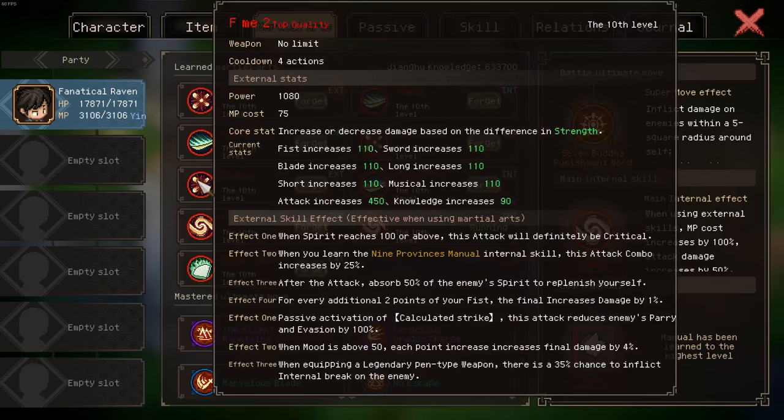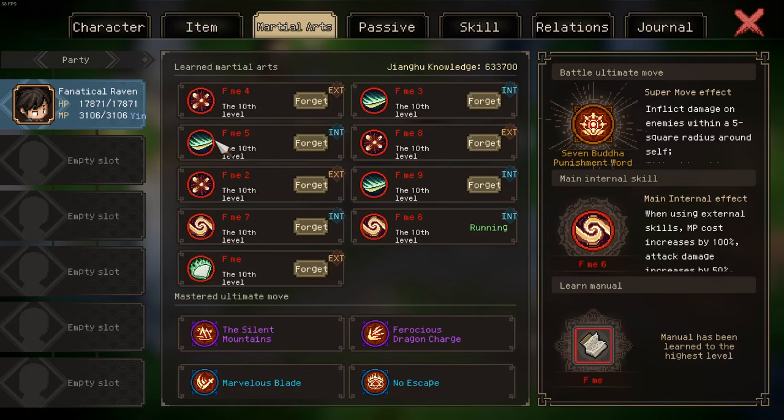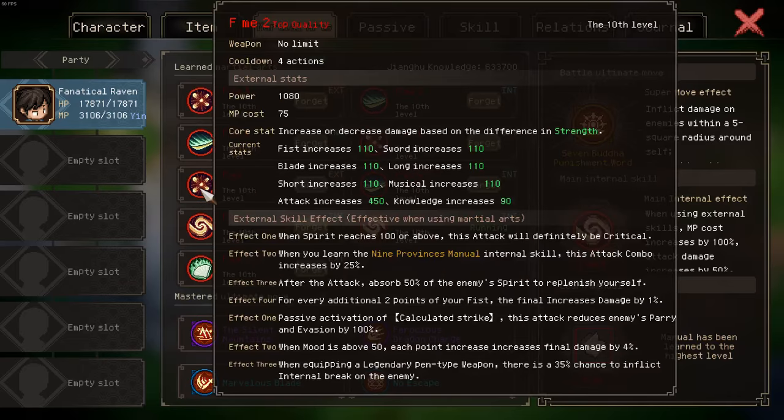Some additional testing: the effect that says 'when you learn the Nine Province internal skill, attack increases by 25%' — you might think it works if you have a fusion containing the Nine Province manual, like I do. However it does not work regardless of which is the main fusion part. You actually have to have the corresponding standalone legendary Nine Province manual to get the effect, so sadly you cannot circumvent that.